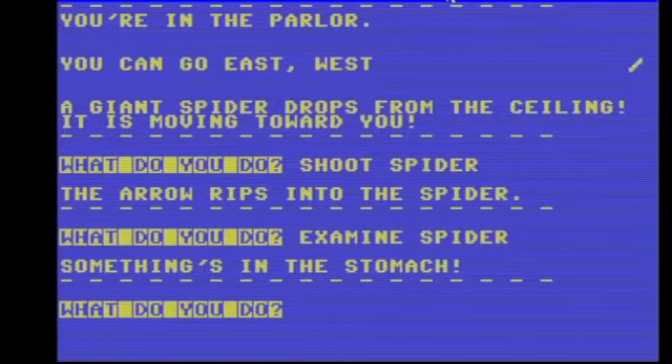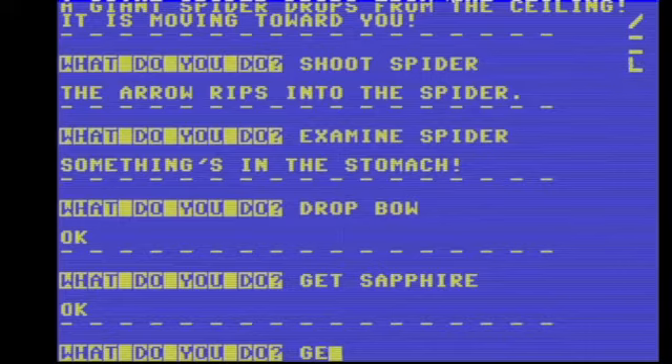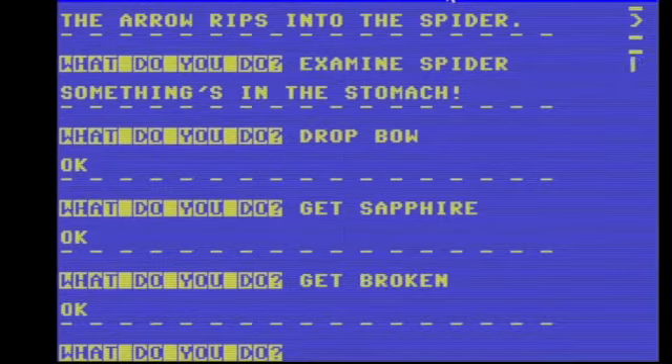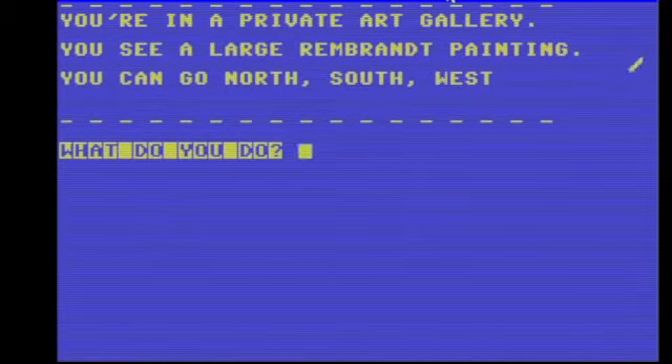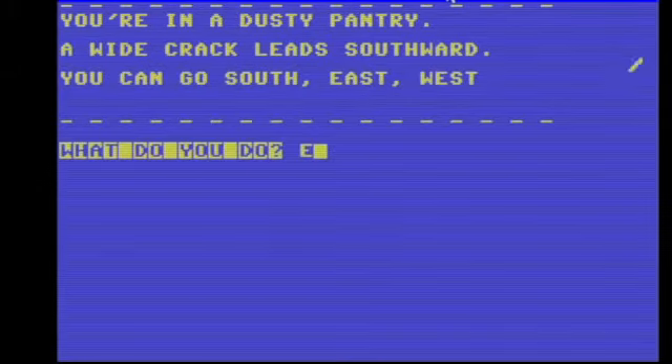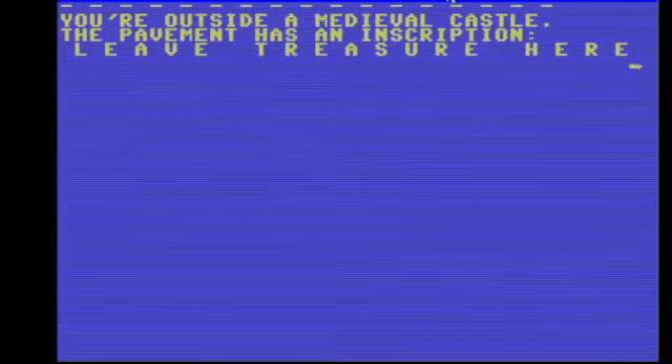Something's in the stomach. Drop bow. Look at that little stomach! How are they coming up with this stuff? There we go — that was a broken arrow right there. Large Rembrandt, southward, going north again.